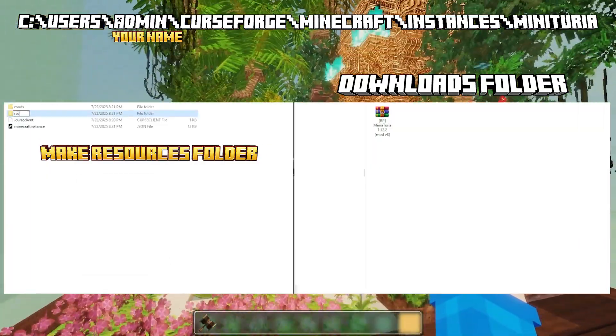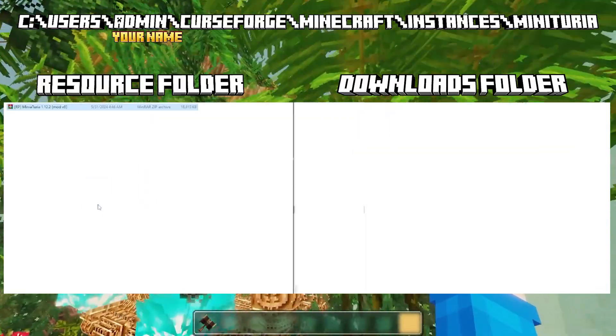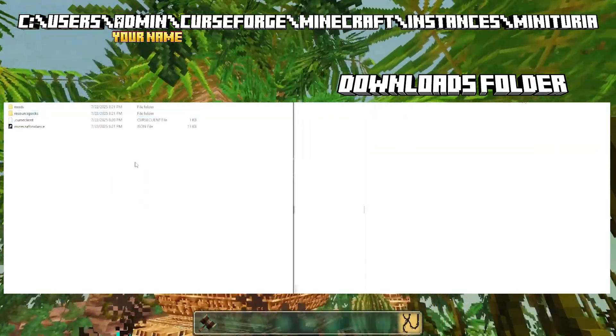Drag over the mods. Now make a resource folder and call it resources with an S. Go in there and basically put in the resource pack. Everything is ready to go.